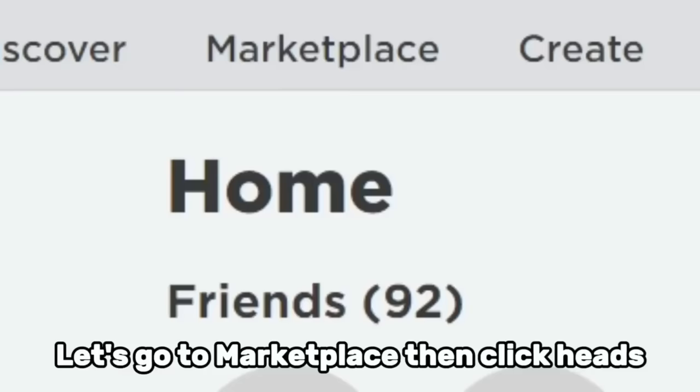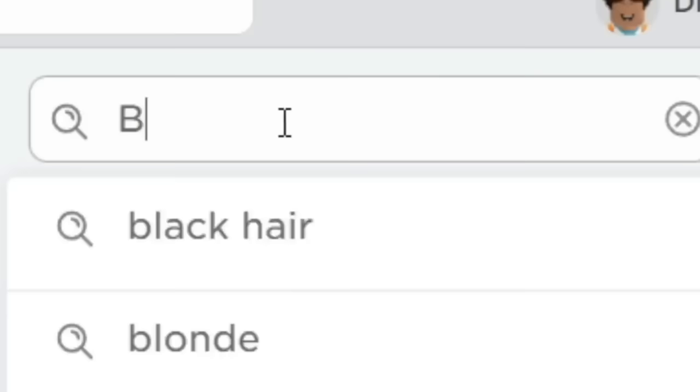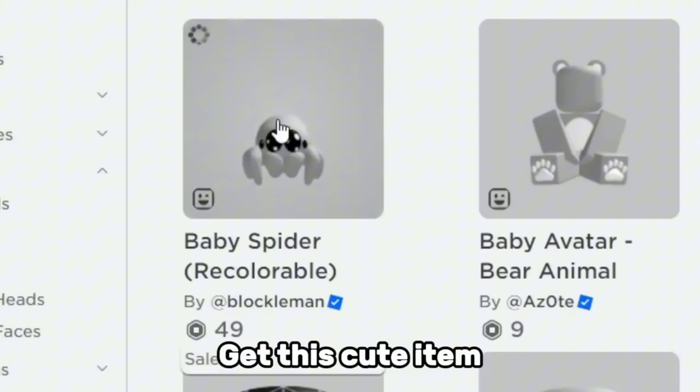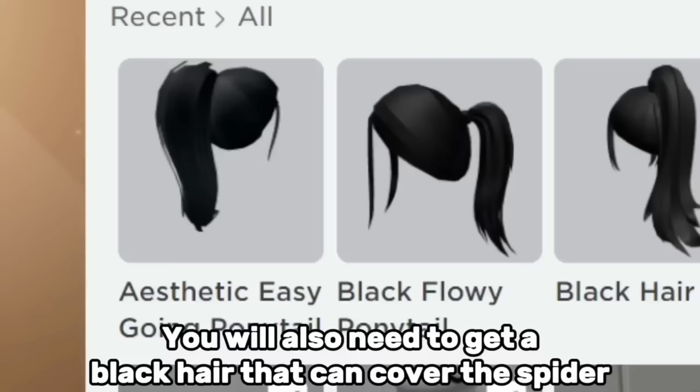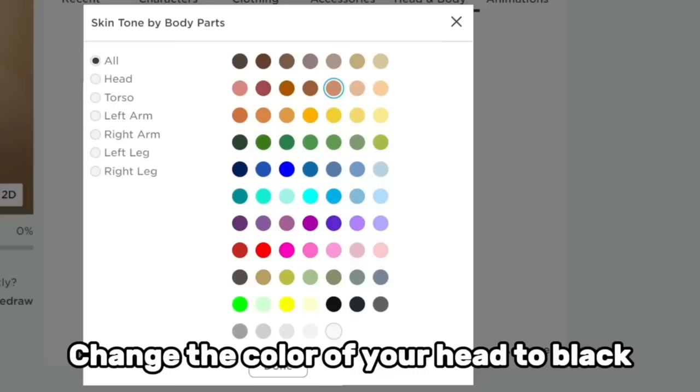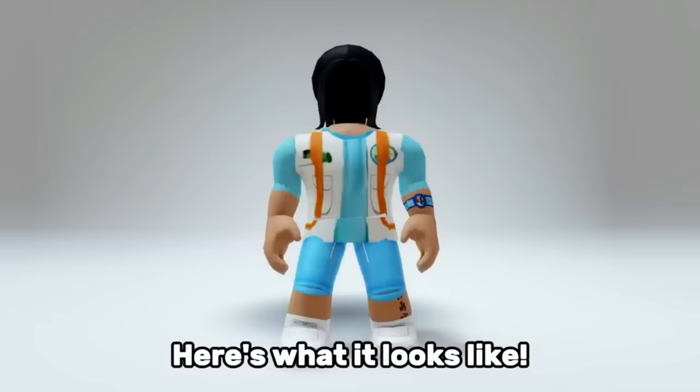Let's go to Marketplace then click Heads. Click Heads again, then search baby spider. Get this cute item, then equip it. You will also need to get a black hair that can cover the spider. Change the color of your head to black. Here's what it looks like.